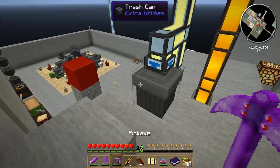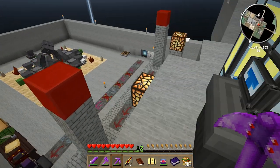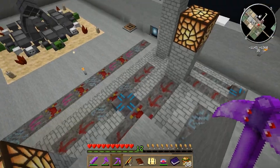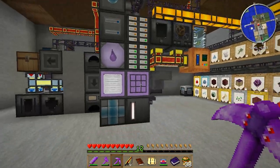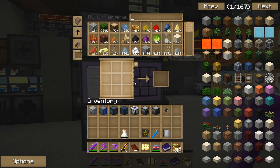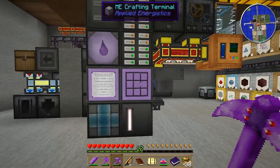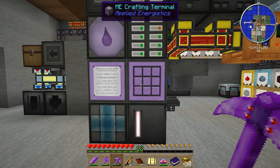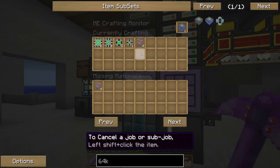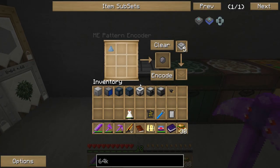I've got the quest nearly complete. If you look at my inventory, I've got most of the things here ready to go. I taught my ME system to craft up the 64K storage drives because it was just going to be kind of a pain to do by hand. So I added all those recipes and all the sub-recipes necessary. Let's see if it's done. Not quite — I didn't teach it Fluix Crystals, so let me give it that recipe real quick.